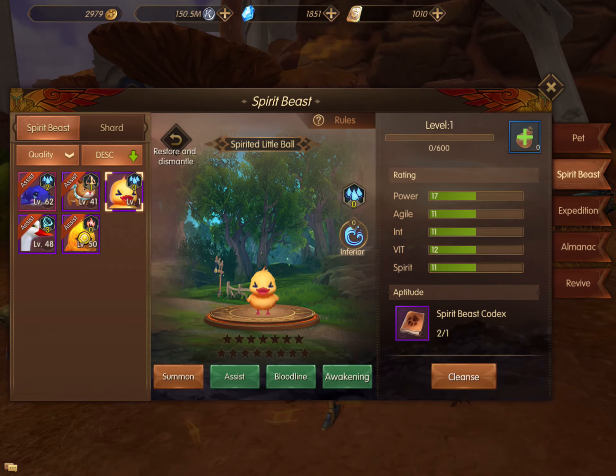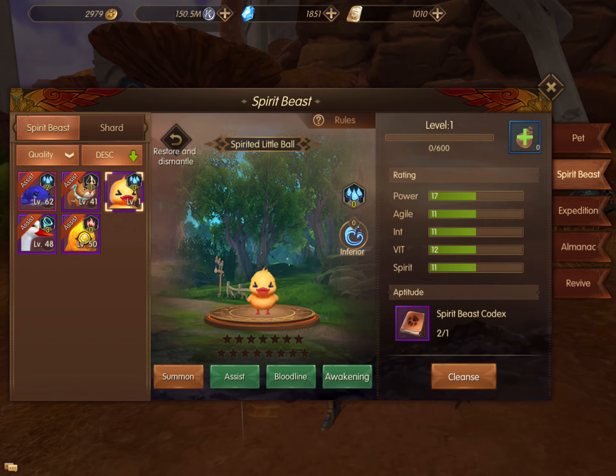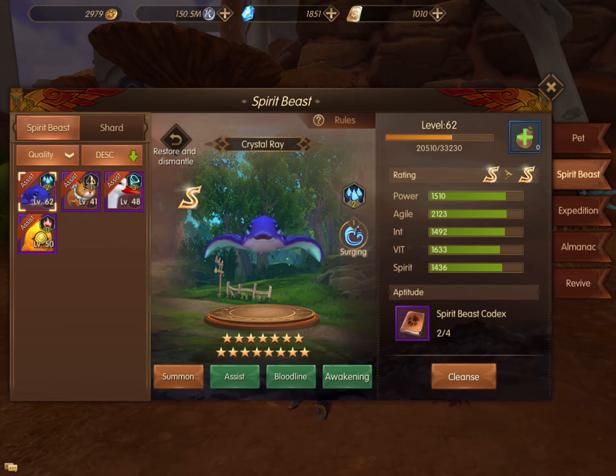Now he's pretty high, but I have this level 1 pet that I don't really need. Go back into Restore and Dismantle - that will allow you to dismantle this pet. Click the checkbox next to Decompose and dismantle it. Now that extra level 1 pet is gone.